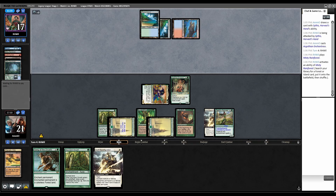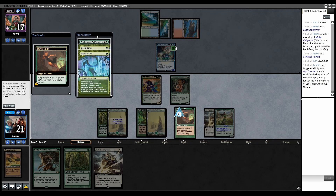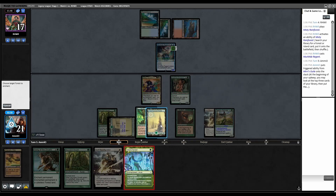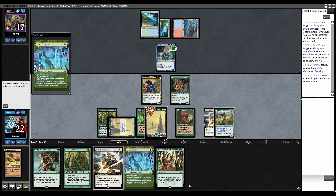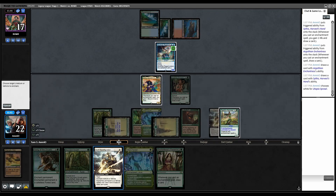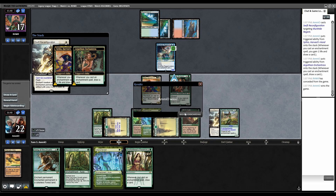Opponent fetches Misty Rainforest for Blue Blue and plays Merfolk Trickster. I can Swift Reconfig the Merfolk Trickster. Utopia Sprawl on the forest, triggers, always yield to these. Name white, tap and Swift Reconfig the Merfolk Trickster. Draw two cards. They're conceding to that.